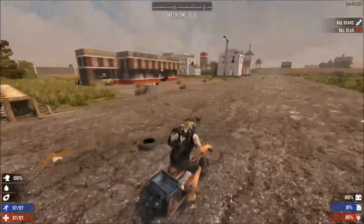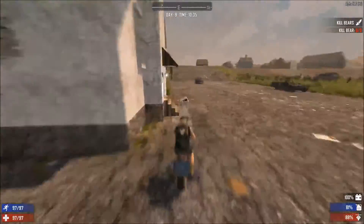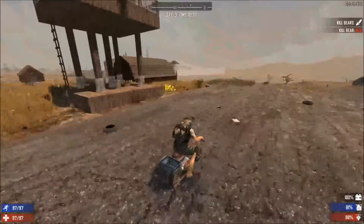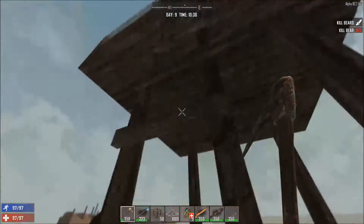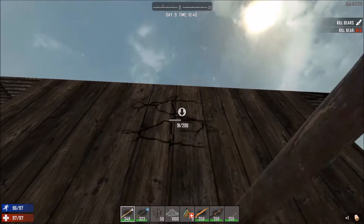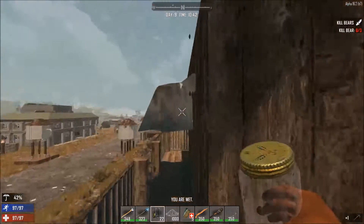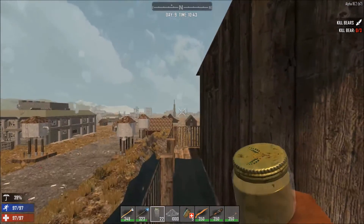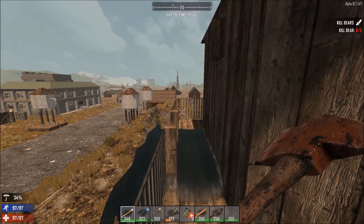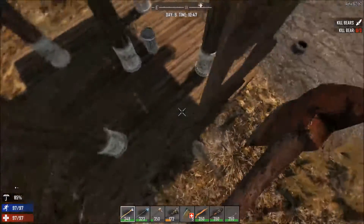Alright guys, still got a couple more minutes. Decided to make a few crossbows and found out that I don't have enough murky water to make enough glue to make a few. So we're gonna run down here real quick and grab some water while we wait for the last little bit. I've actually started making one. I am underwater — I always thought you could not fill up bottles while underwater, but I guess that doesn't apply here because it's spilling out. Kind of interesting.